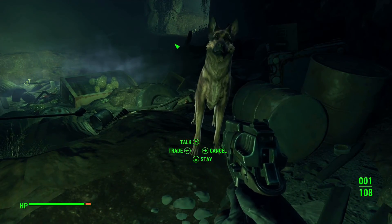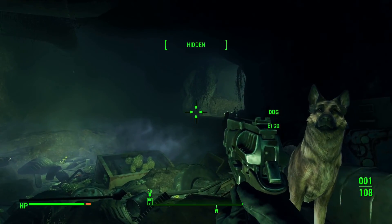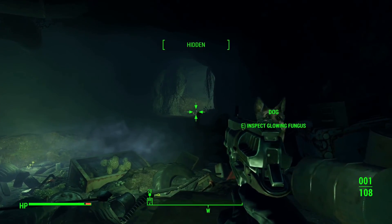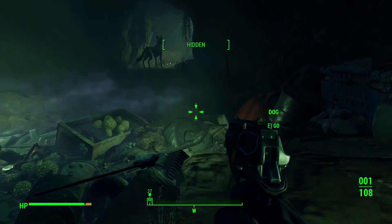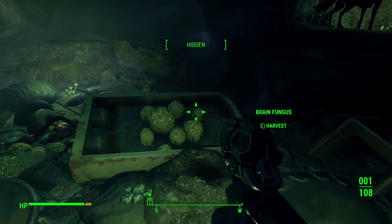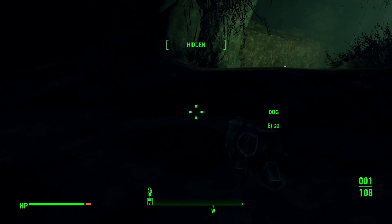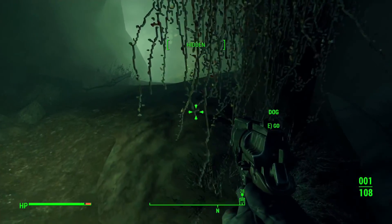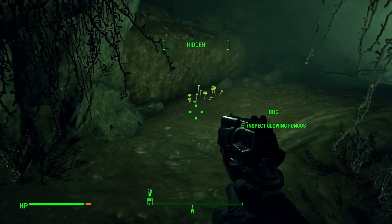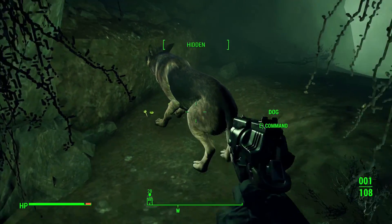I'm going to send the dog in if I can. Hold, stay there. No, it's not working. I'm not sure exactly how to make the dog go do stuff. Inspect glowing fungus - you can tell the dog to do it. That's weird. They need to change this because it's a little bit unwieldy to use.